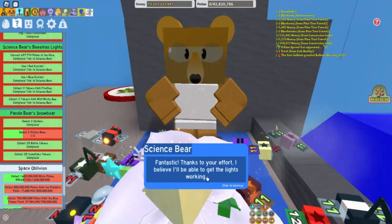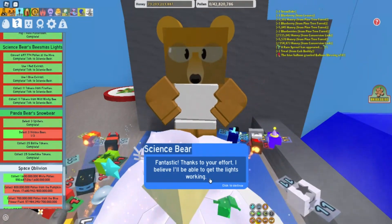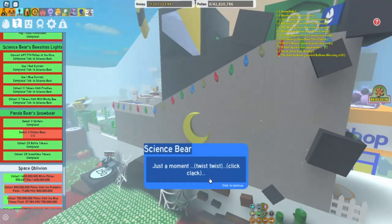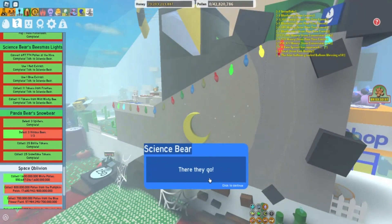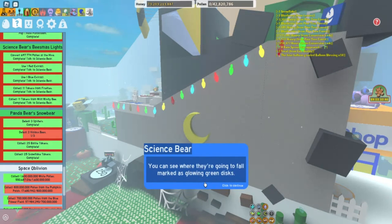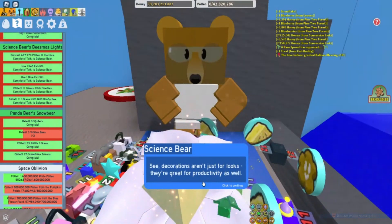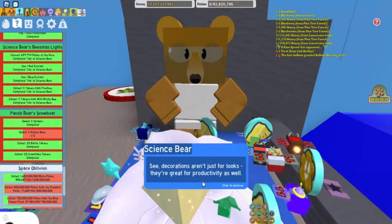Science Bear says: Fantastic! Thanks to your effort, I believe I'll be able to get the lights working. Just a moment — twist, twist, click, clack. There they go! With Beesmas lights working, they can occasionally spawn falling Beesmas lights as you gather. You can see where they're going to fall marked as glowing green discs. If you catch them, they'll convert pollen in your bag to honey and give you a short x2 pollen boost. See, decorations aren't just for looks — they're great for productivity as well.